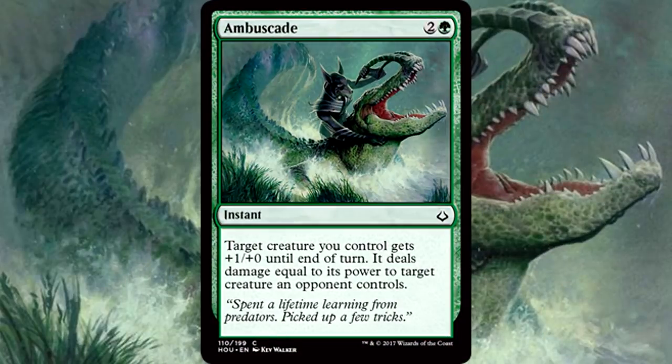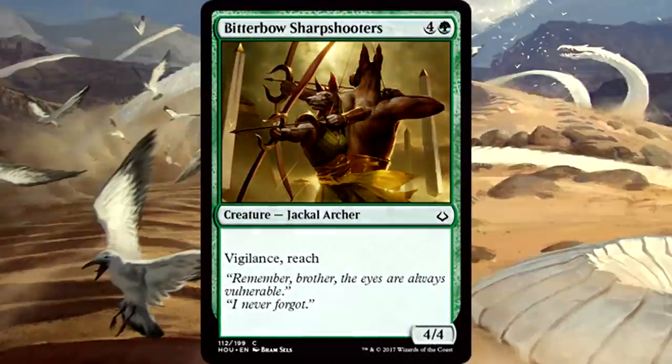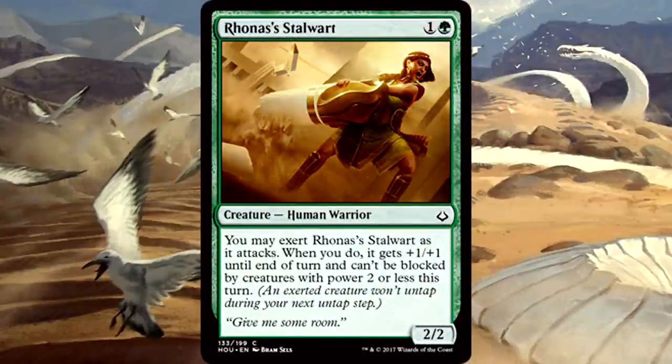For green commons, Ambuscade stands front and center. Removal is always at a premium but in green it's like finding a diamond. Ambuscade not only lets you remove a creature but you don't even have to fight — it's at instant speed and your creature gets a power boost. You can use it during combat on your opponent's turn. That 1 power boost could change the course of a combat phase while also letting you destroy something else — what a 2-for-1. Ambuscade is the best green common by far. After Ambuscade it's really a toss-up. Bitterbow Sharpshooters is a fantastic card — it can blank flyers like there's no tomorrow, and having 4 power and toughness in this format is a good place to be, with vigilance on top. Jackal Archer is my second favorite green common, but there's an argument for Rhona's Stalwart — 2 mana 2/2 that exerts to a 3/3 with mini-unblockable is quite strong. I'd still rather first pick Ambuscade every time.